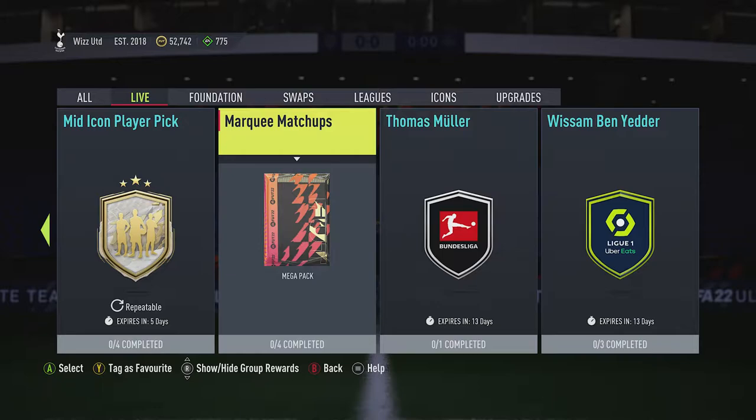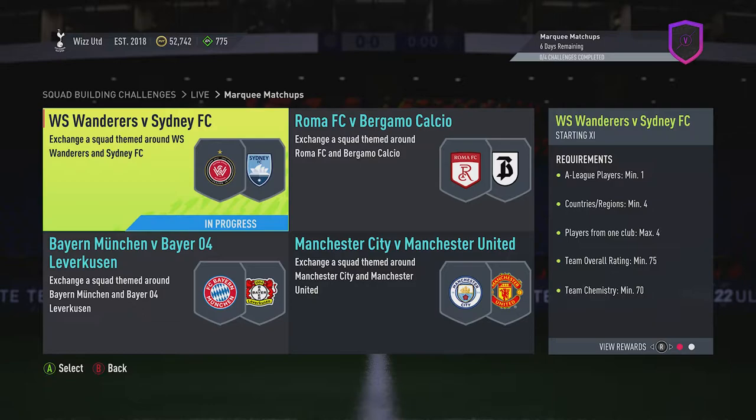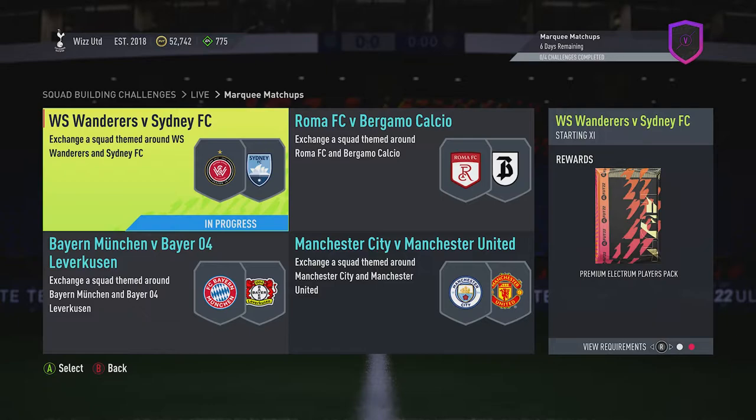Billy Whiz Gamer back online and we're doing the marquee matchups for this week. We get a mega pack back for completing it — that's a 35k pack. We're going to crack on with the first one: WS Wanderers versus Sydney FC.